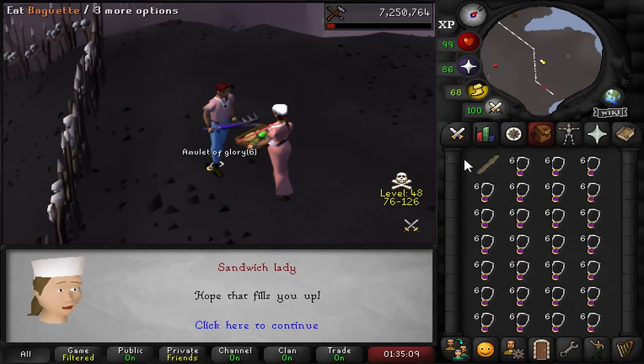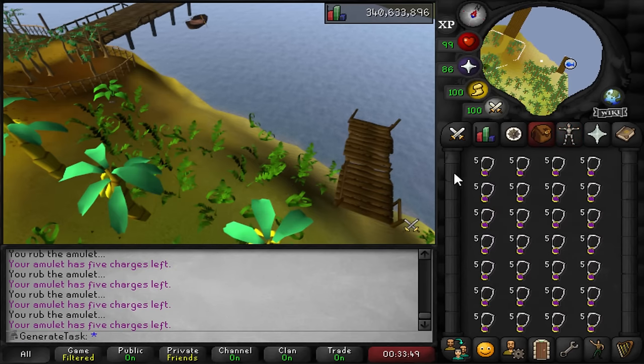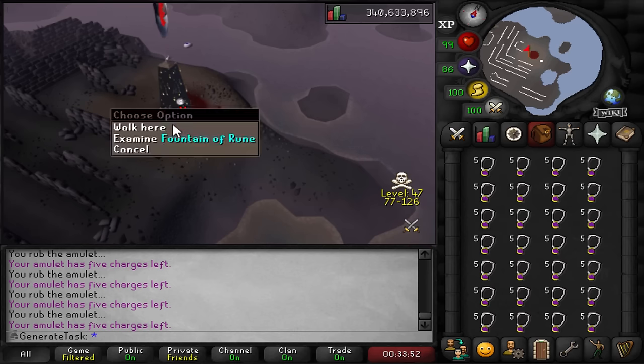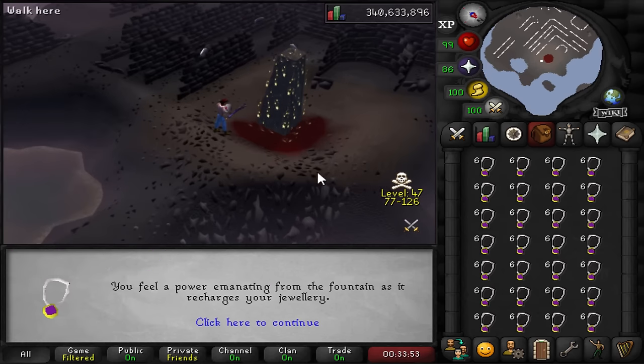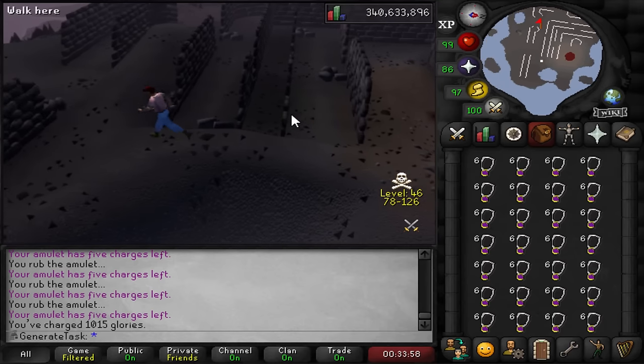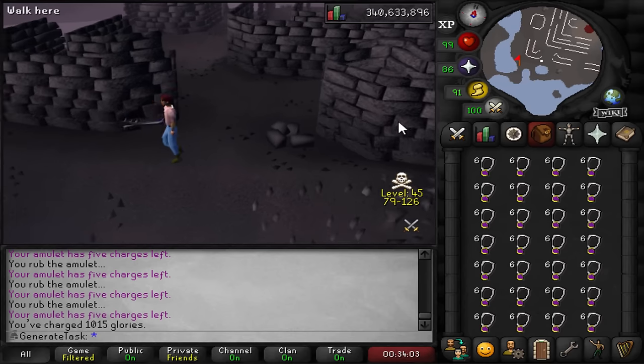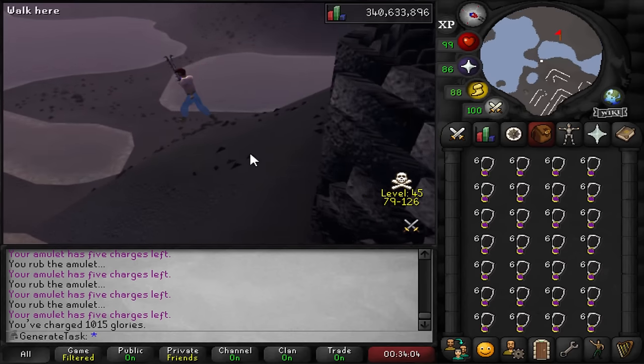This inventory is already going to put us over 1,000 glories charged. I think I'm just going to do 1,000 every single day. If I just start my day that way, after a while we'll reach the drop rate of 1 in 25,000 eventually on these miscellaneous tasks. And then I can just do some other content for the rest of the day. There's the first 1,000!